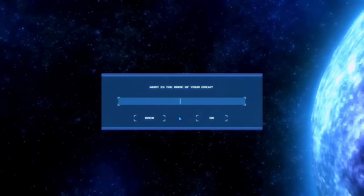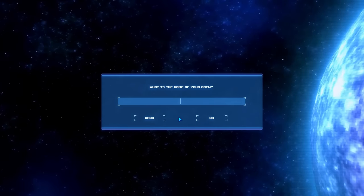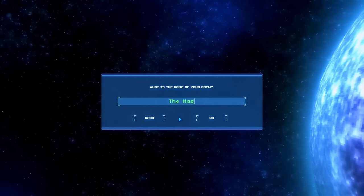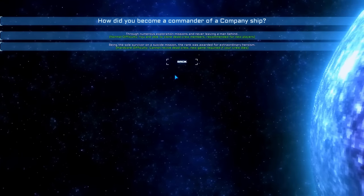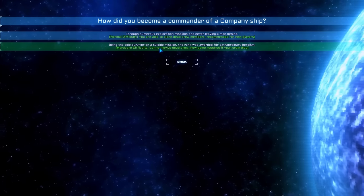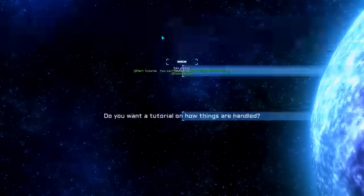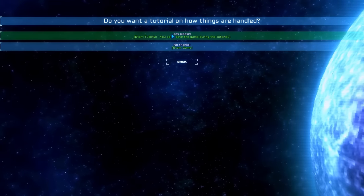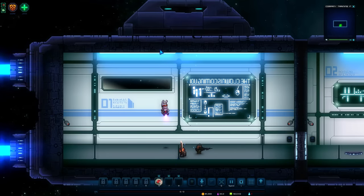New game. What is the name of your crew? I shall call them The Nasty Crew. Through numerous exploration missions and never leaving a man behind, how did you become the commander of a company ship? Being the sole survivor on a suicide mission - we're just gonna go to normal difficulty. We can play the tutorial, which is fine. Figure out how the game functions so you, my most noble of viewers, can understand how it works.